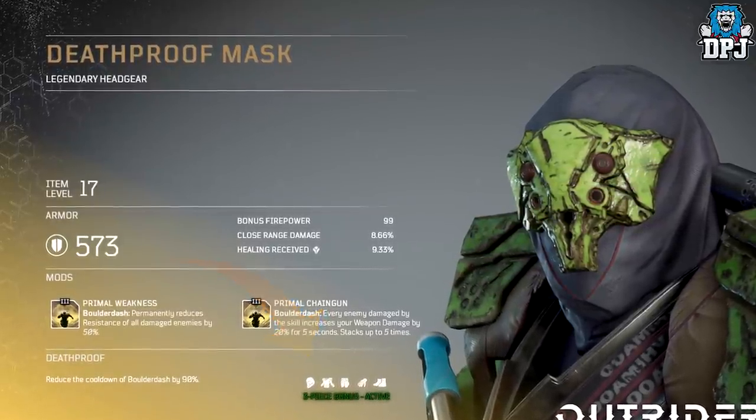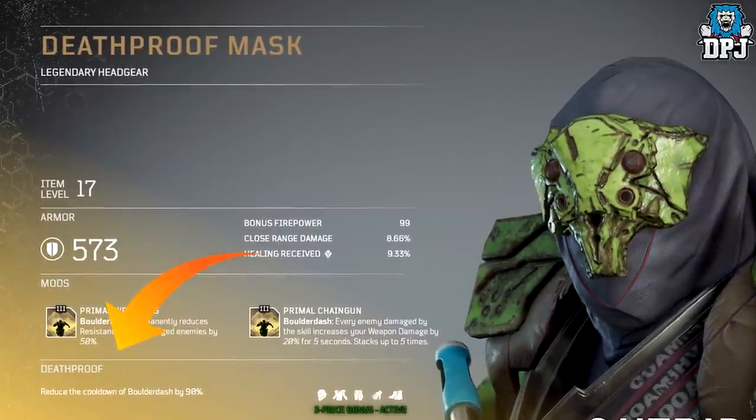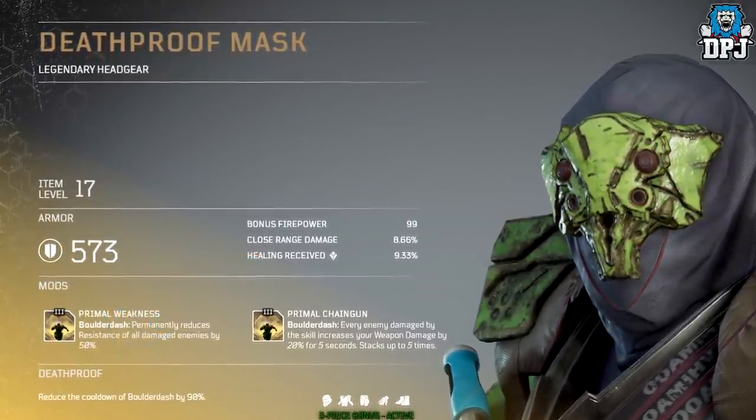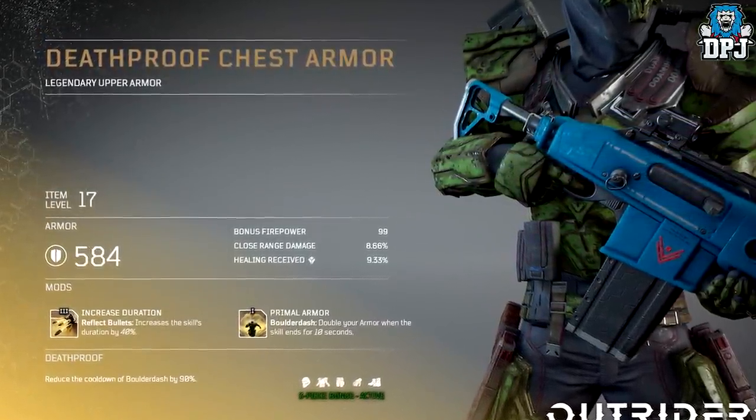Notice the armor set states 'three piece bonus active.' This means you need to be wearing at least three of this five-piece set to trigger the Death Proof bonus. That means you can rock three pieces of this legendary armor set and mix it up with other armor pieces to apply even more bonuses.